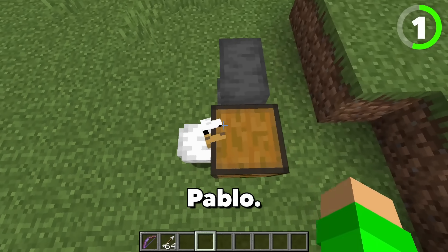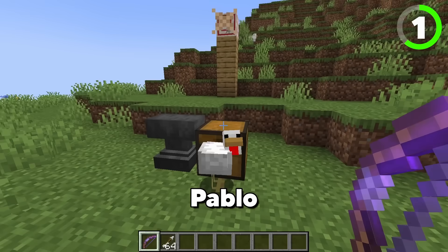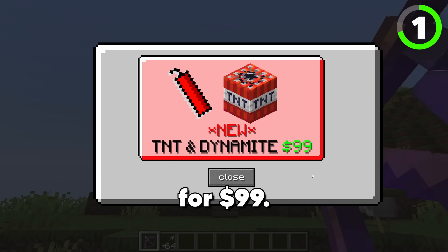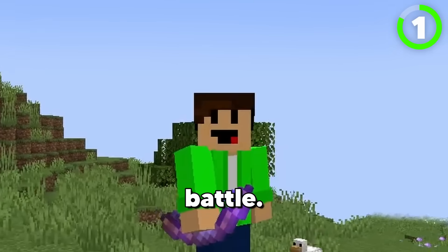Pablo! Hello Pablo, what are you doing here? You're so silly, Pablo. Let's try to hit the target — another Pablo advert. We got two Pablos! Meet new friends and have fun. Miney TM — new TNT and dynamite for $99. That seems like a little bit of a ripoff. Herobrine figure for $12.99 — that's a pretty good bargain. Imagine that in battle.